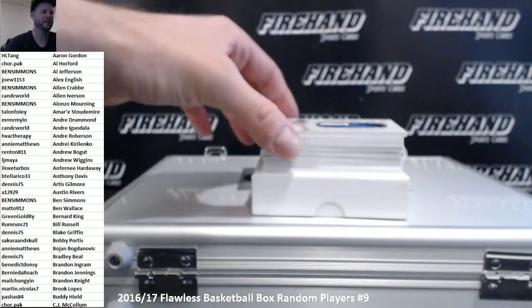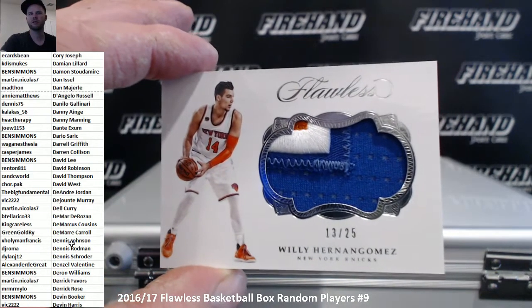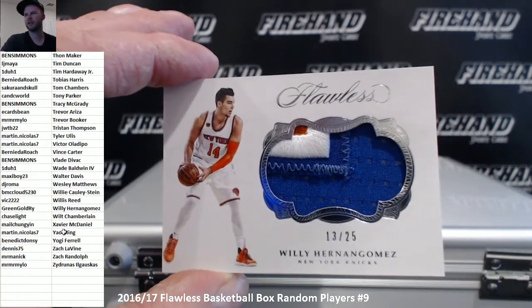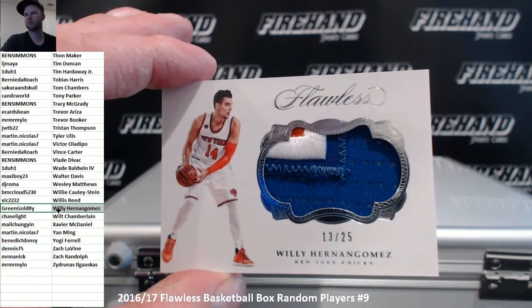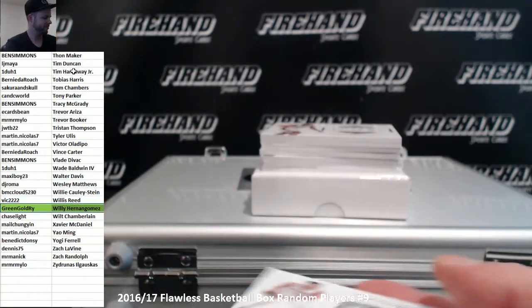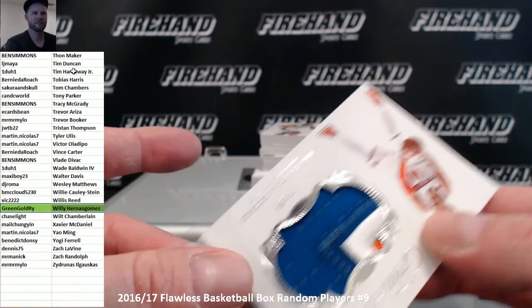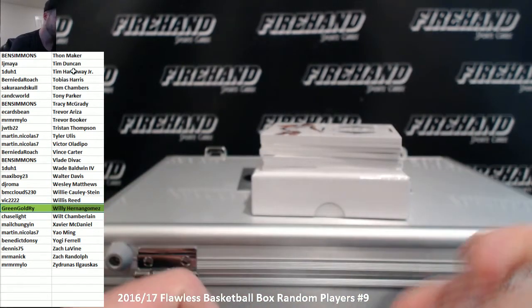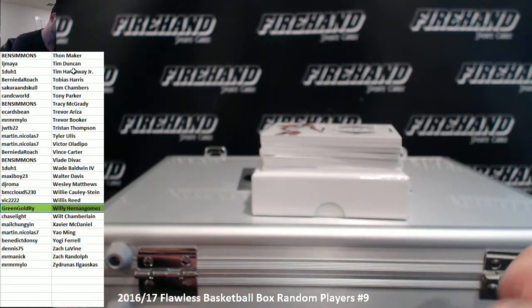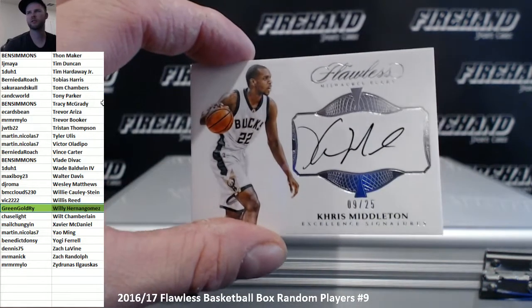First up, we got Willie — Slick Willie, Willie Hernan Gomez, 13 to 25. Green Gold Rye. Chris Middleton, 9 to 25. Chris with a K.